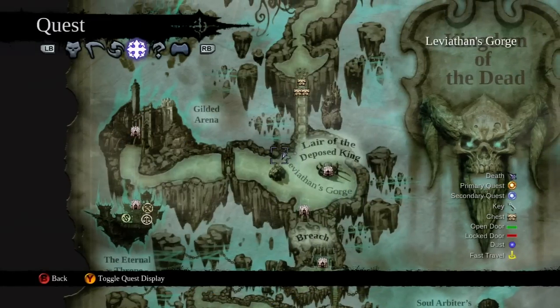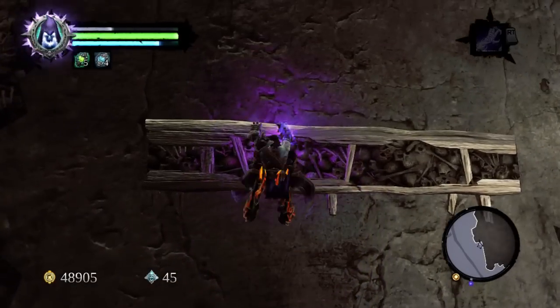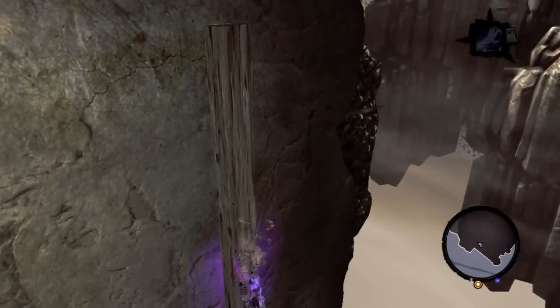Next I want to show you how to get the three chests underneath the bridge heading to Leviathan's Gorge. To get there, cross the bridge and head to the right where you'll see a small opening with a wall hang. Use the wall hangs and wooden posts to navigate your way down to the bottom of the area.